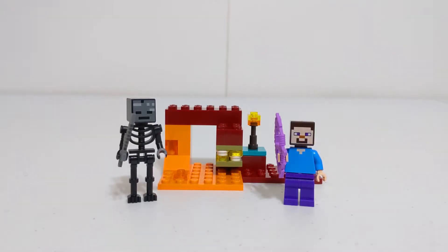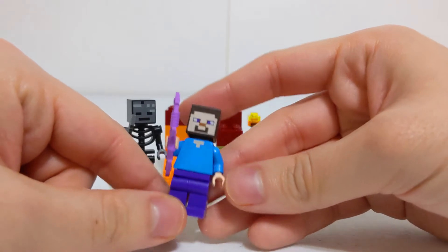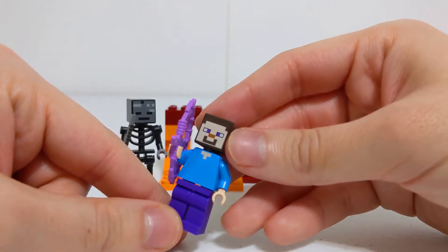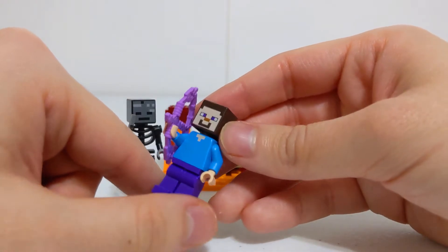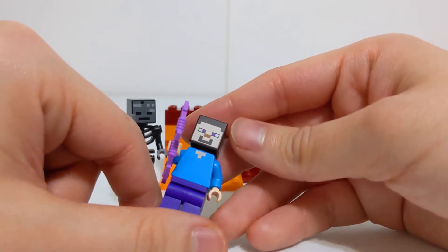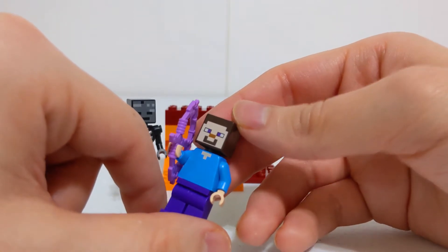First off, as always, we're going to be taking a look at the minifigures. We'll start off with Steve — nothing too special, we've seen him before. Same printing and all, but the face printing has gotten a little better in more recent times. On a polybag set, that's the last place I'd expect it, but it's pretty nice face printing.